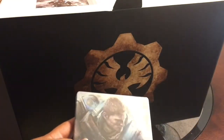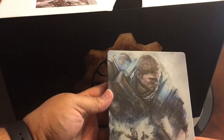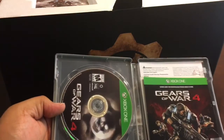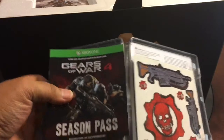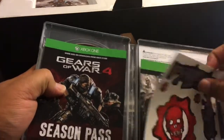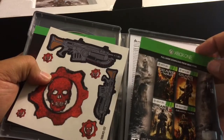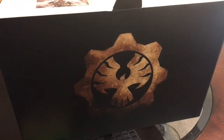Let's go ahead and look at what's inside the steelbook here, pop this open. That is a picture of JD Phoenix and his team on the back — Gears of War 4 — and that phoenix symbol again, awesome. Inside the case you get the Gears of War 4 disc, you get the season pass, which is pretty dope, and then you also get some stickers. You also get all four copies of the game to download — it's amazing that they give you four free games. Then some instructions right there, so that's pretty sweet.